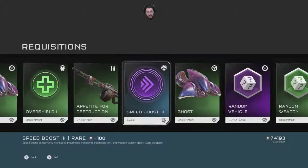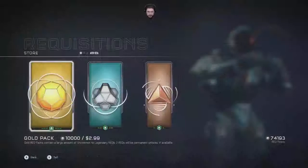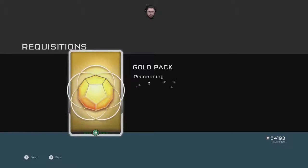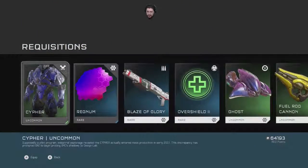The Speed Boost — random ultra rare vehicle. Cypher. Supposedly a pilot program — industrial espionage revealed the Cypher actually entered mass production in 2557. This discrepancy has prompted ONI to begin a pro— Don't I have this one already? Is that the one I'm using? I think so.